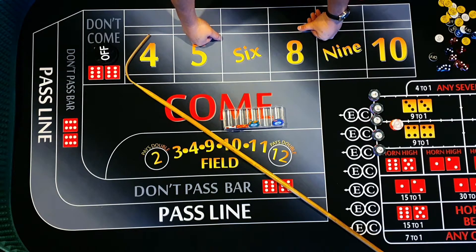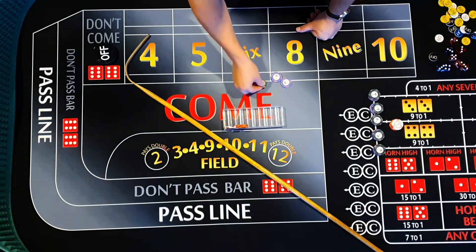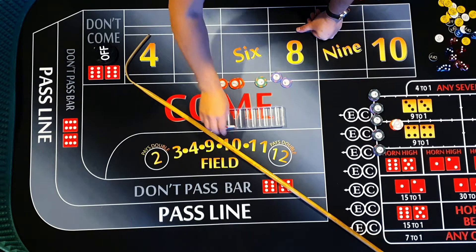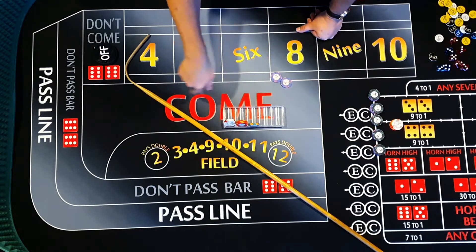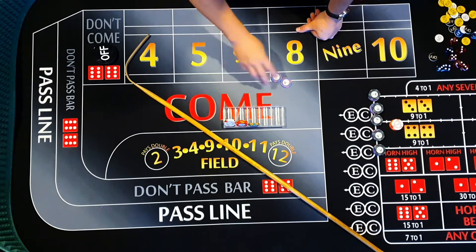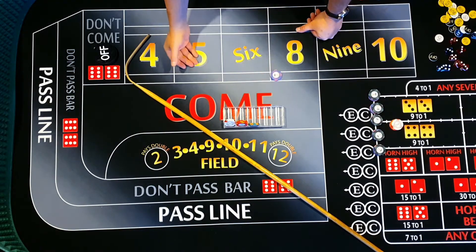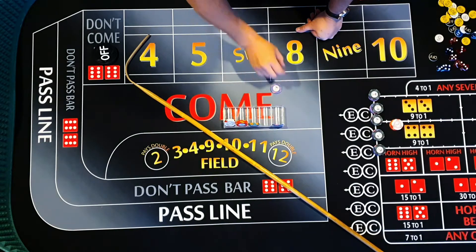G'day everyone, welcome to another edition of Craps Down Under. Today we're going to try and recover from our previous session loss. My last session ended at about one thousand and fifty, sixty-seven. We'll probably just play the don't pass and follow with continuous comes. If we start getting knocked off the don'ts because points are hitting, we might transition to playing five-six-eight or six-eight-nine.